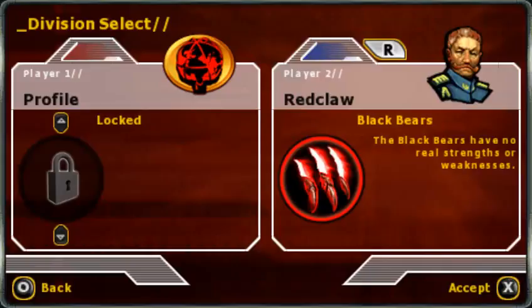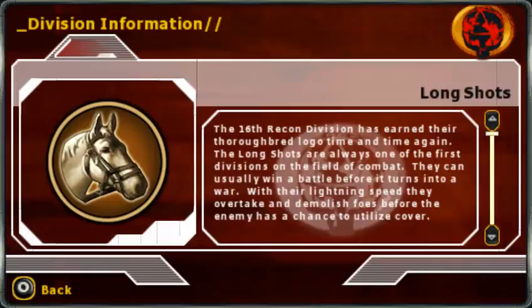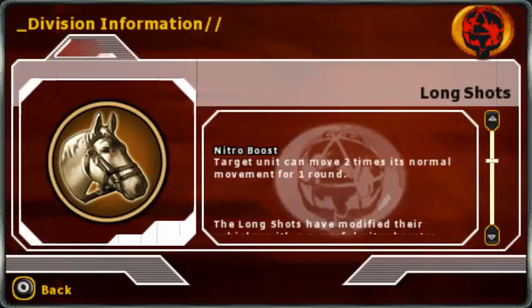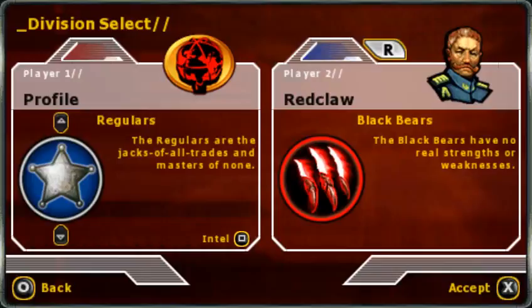There are other divisions available. These guys are completely overpowered because they have plus one movement power day-to-day. Their CO power doubles the movement range of one unit, and their super CO power doubles the movement range of all units. Suffice to say, this is completely overpowered and we won't be using them unless the game asks us to. Anyhow, let's get started.